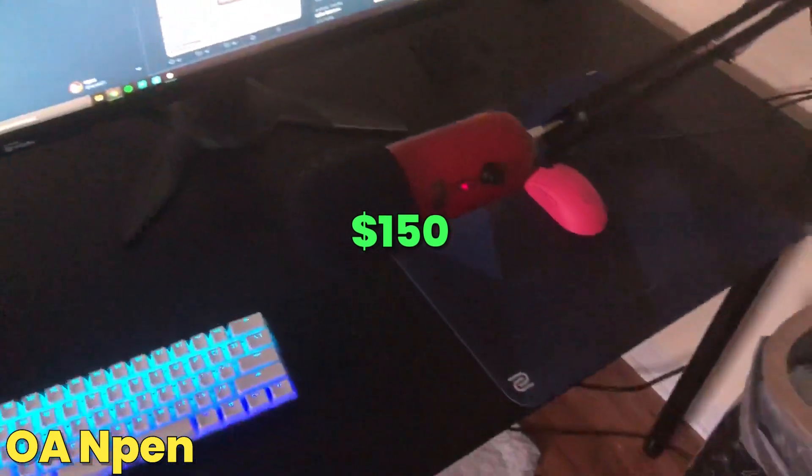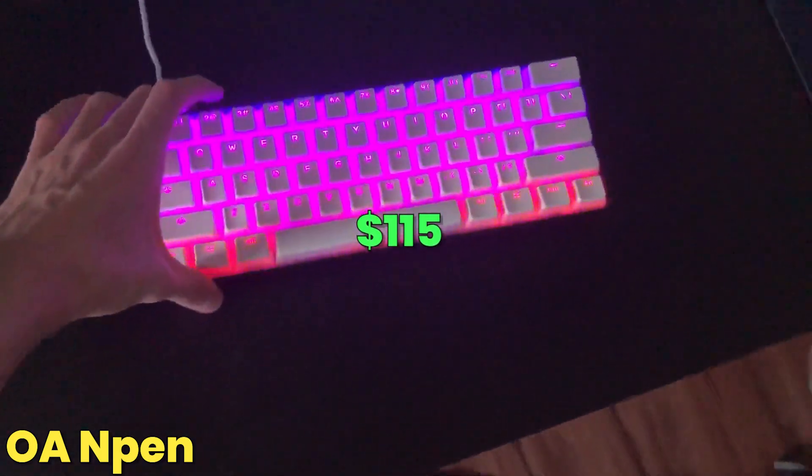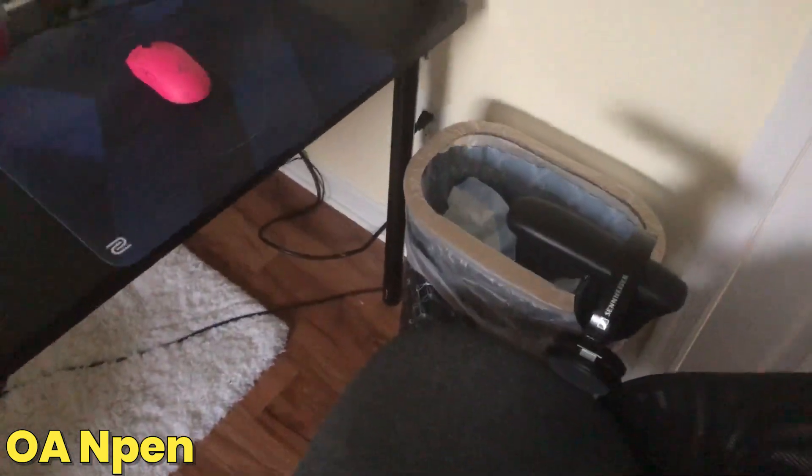Got my webcam for hand cam and face cam. Got my mic right in front — the room's kind of echoey so I set it up right in front of my mouse so it's not too echoey. Also got my Click keyboard, sponsored by Click — really dope working with them. Got a little rug down there to keep my feet warm, and some Sennheiser headphones. Honestly, if you're looking for headphones, don't go for a gaming headset — Sennheisers work out really well.